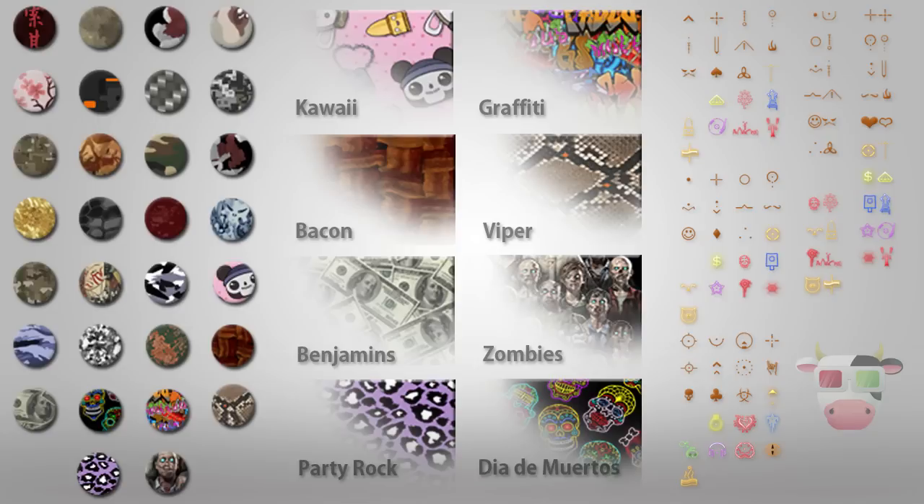Treyarch is saying that each Theme Pack contains a unique weapon camo, three target reticles, and a custom player calling card. Each Theme Pack will come out to $2, which is 160 Microsoft Points.